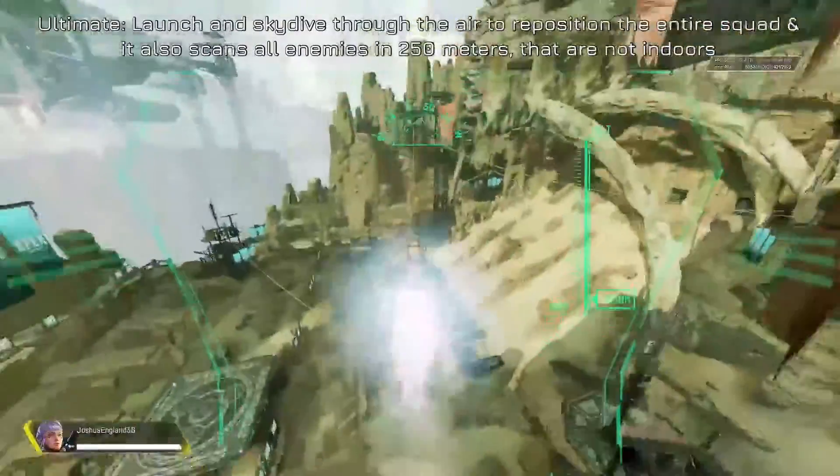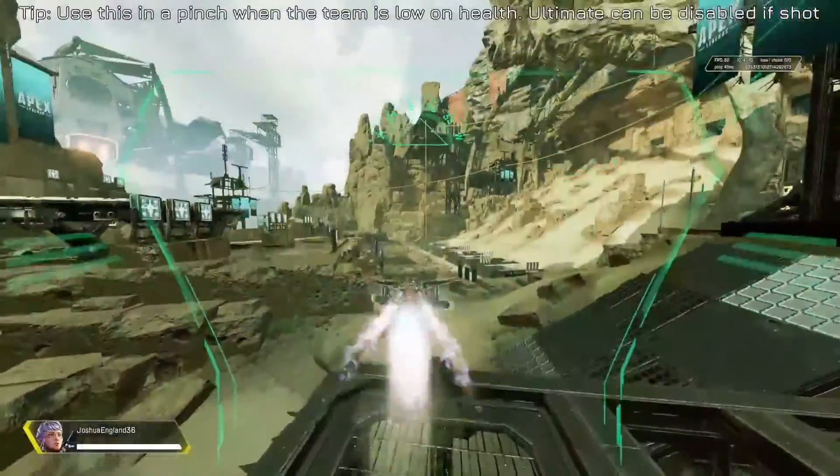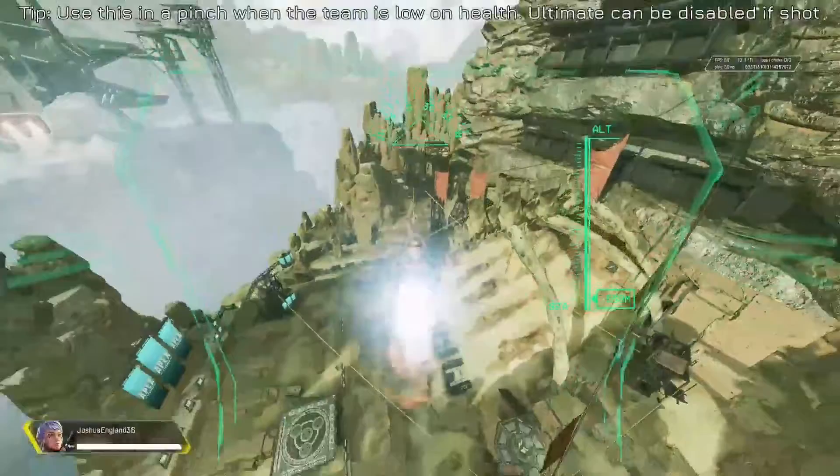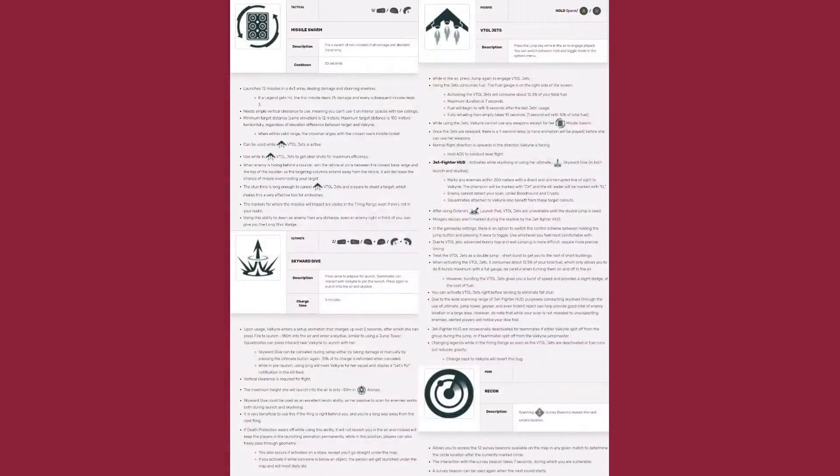The ultimate: you launch and skydive through the air to reposition the entire squad. It also scans all enemies in 250 meters. Watch out because the ultimate can be disabled if shot, but you can use it in pinch spots.